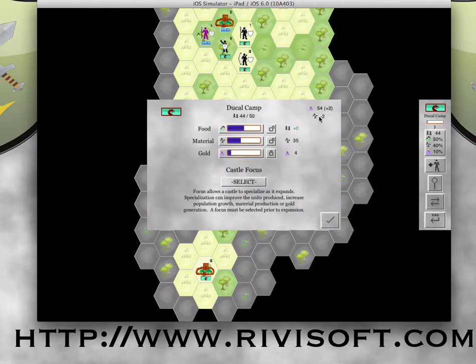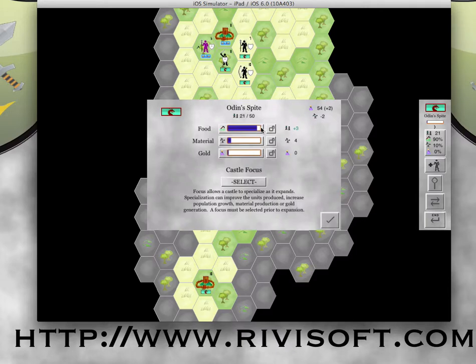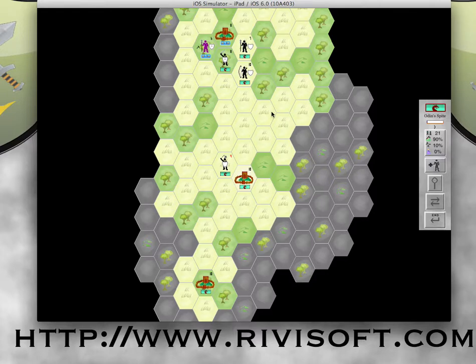Looking at my economy again: I'm only minus two on material, so not too bad. I don't like not growing that castle, and this other castle is growing but slowly — not a particularly tenable position, but if I can take that castle it'll all be worth it. I'm running out of time, so that'll be the end of tutorial two. We'll continue in the next tutorial — thank you.